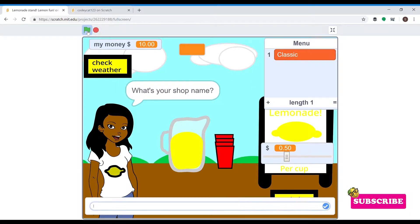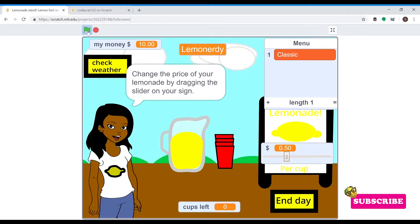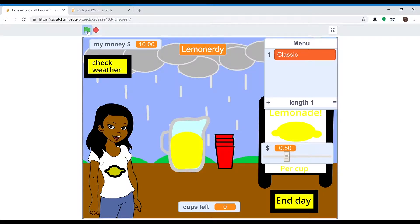If you need something, just ask me. What's your shop name? I'm going to name my shop Lemonerdy. My shop name shows up there. And to change the price of my lemonade, I just use the slider down there.